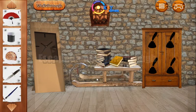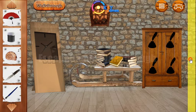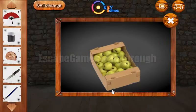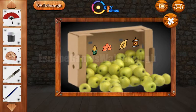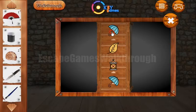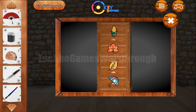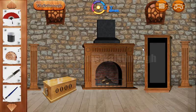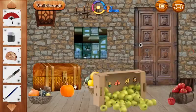Here we can take the brush and the knife. Now let's go further. Here we can take the hint — we will use it and need to remember it. The first icon is corn, the second is a leaf, then a yellow leaf, and then the lantern. Okay, we've got the second fan.